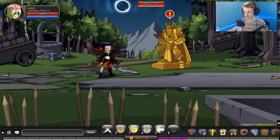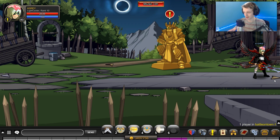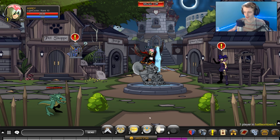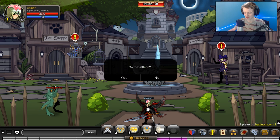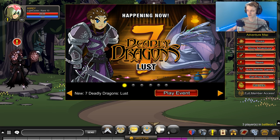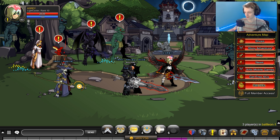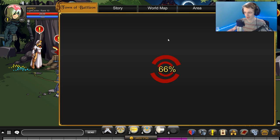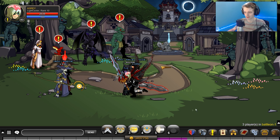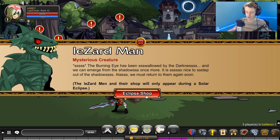They actually redid the skybox for Battle On and kind of added a hue to it, so the arrows to go to the next map are kind of darker. They just added a hue to the whole map making it a little darker. It's a really cool map design - I actually like it a lot better than the other one with the spikes. I like to go to that spot on the map, the overlook cliff, and I feel like with all the spikes there it didn't look as nice. I think they removed some of them.